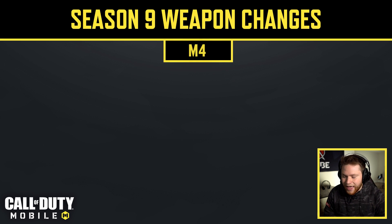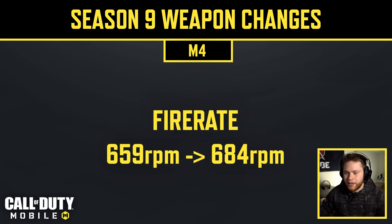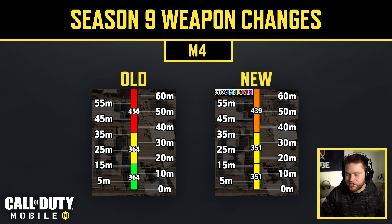Next is the M4. They buffed the M4's fire rate from 659 RPM to 684 RPM, which will improve the time to kill slightly.